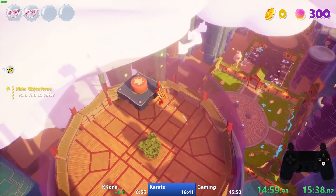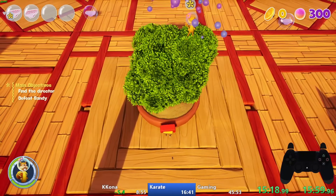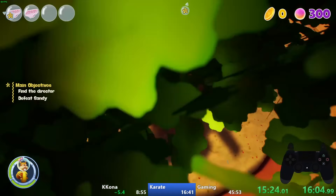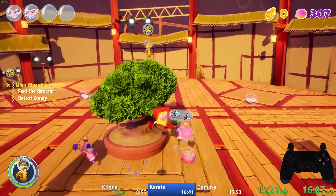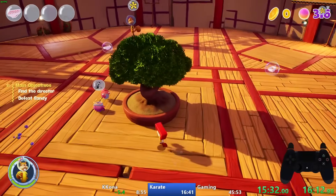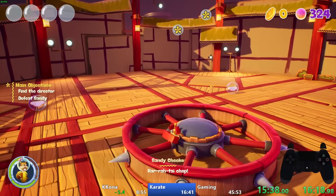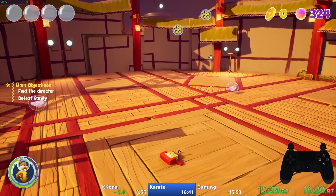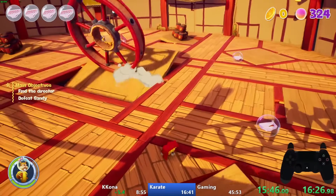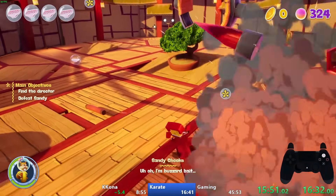For the Sandy boss fight I start by making her hit explosives to stun her, then hit her with a Karate Kick once she lands. She then spawns a wave of enemies including ninjellies that can only be defeated after being stunned from hitting a wall or being hit with a Karate Kick. I like to stand in the center and get them all to hit a tree to knock them out at once. I also want to be at only 2 health by this point because Sandy will then charge at SpongeBob — and I'll just die here on purpose to skip that phase completely.